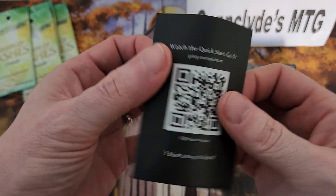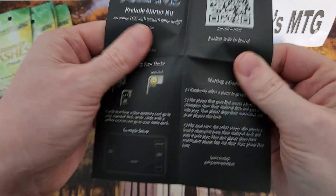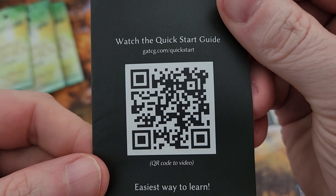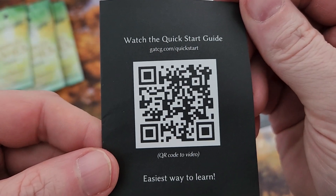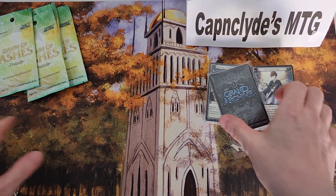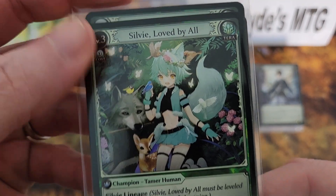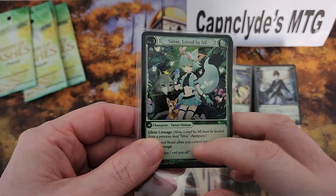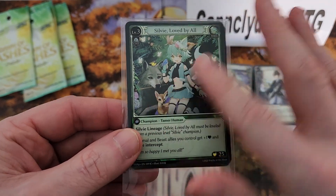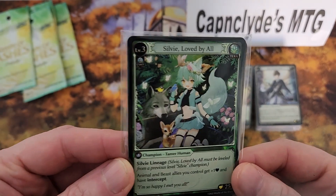We have the prelude starter kit, which looks like the instructions — kind of a quick-start guide. There's also Sylvie — she's the other extra card, a hero who came out. She is a tamer, so very nice.